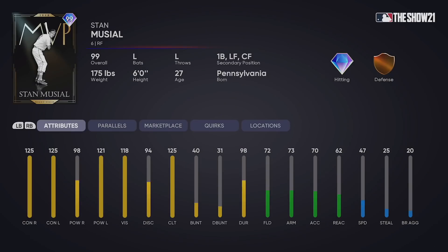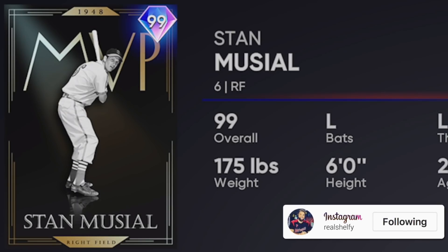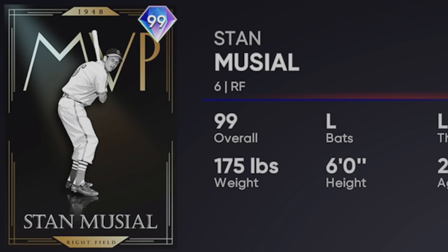And then the 99 Stan Musial - 125/125 Contact, 98/121 Power. Ridiculous hitting stats with Brown defense and another disgusting MVP design in Diamond Dynasty this year that looks awesome.